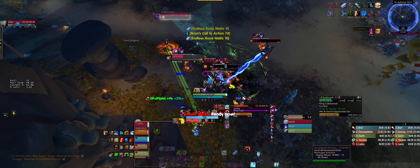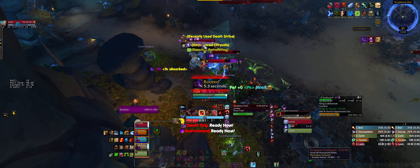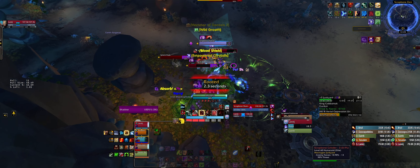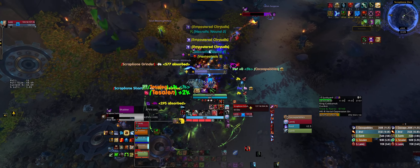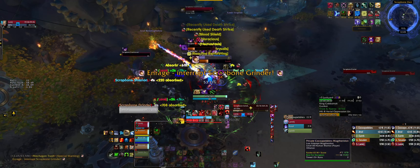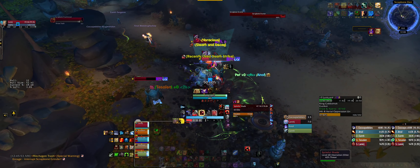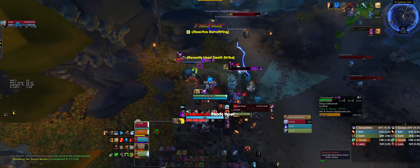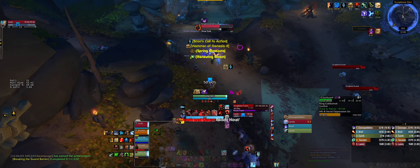On lower keys these enrages don't hurt that much, but on higher keys they start hurting a lot more, so be careful. As a tank you want to focus on the add that does the CC — the one that roots you — because these guys do a lot of AOE damage and you do not need to be rooted with all that going out.